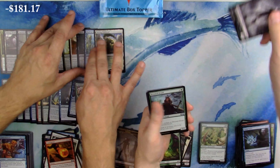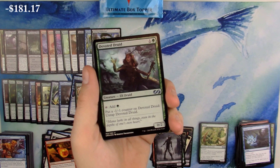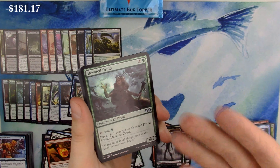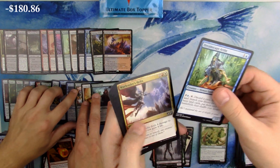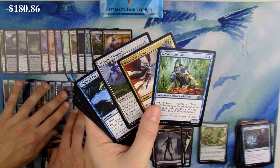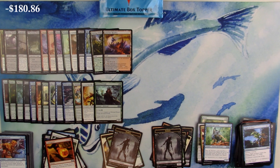We're in the second half now. Zombie token, foil Devoted Druid - that's great but look at that foiling. You can sell it as a foil Devoted Druid though. Back-to-back Stirring Wildwood and Lava Claw Reaches. We got Dame Dreamscape Artist, War Leader's Helix, and Artisan of Kozilek - cool EDH card. That foil is pretty rad.